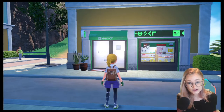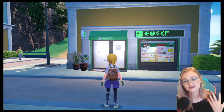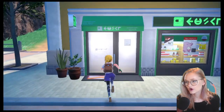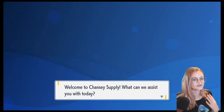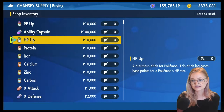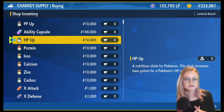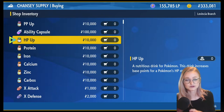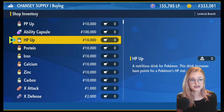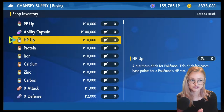A much quicker way to EV train, although more expensive, is to use vitamins. At the Chansey Supply Shop you can purchase vitamins for $10,000 each. Each vitamin — HP Up, Protein, Iron, and so on — will increase a Pokemon's EVs in its particular stat by 10. They cost $10,000 each, and you need to complete at least six badges before the Chansey Supply will start selling them.